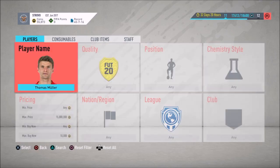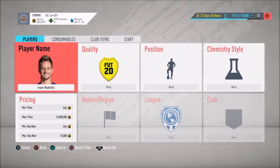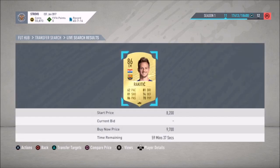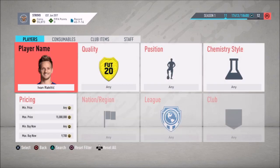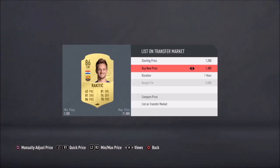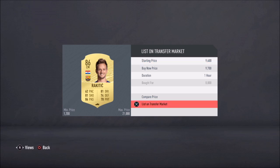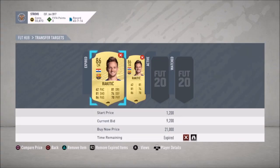Let's check the current market price for Rakitic real quick. So 9,700 is the lowest right now. We're going to go ahead and list it for around 9,600 or 9,700 — either way we're going to make profit. We'll probably be making easily above 500 coins, so that's going to be very nice. We'll list it up for 9,700. Thanks for watching — if you enjoyed, hit the like button, don't forget to subscribe, and I'll see you guys in the next video.